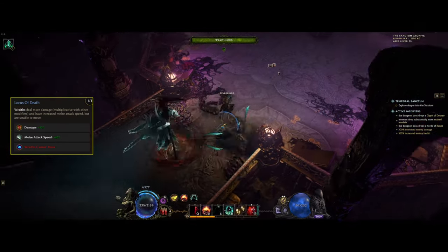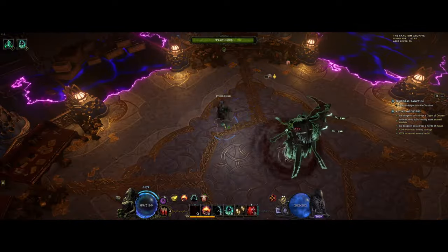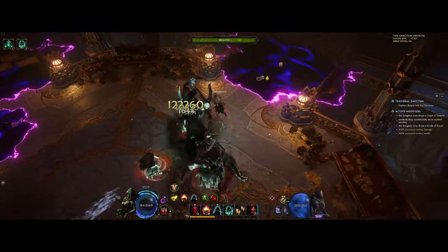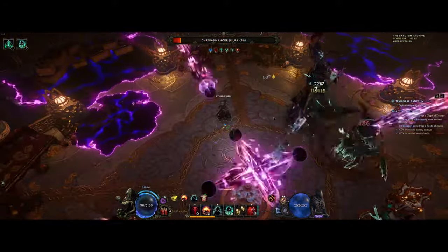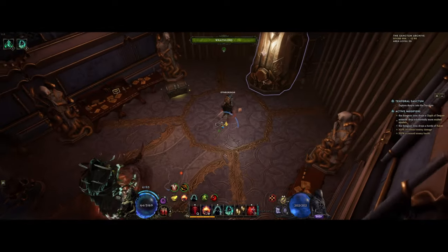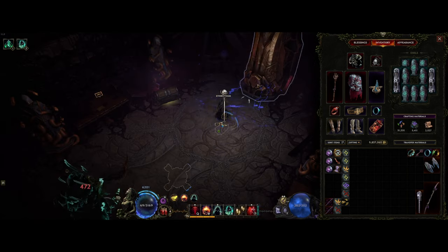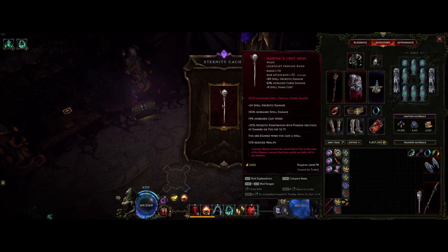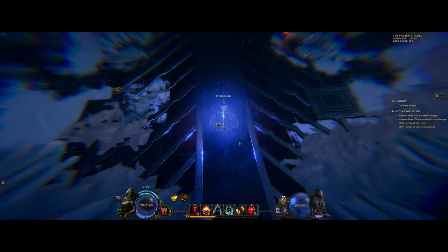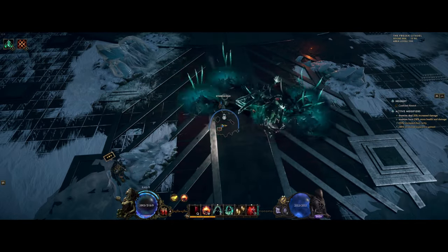There's a node in the Wraith skill tree called Logos of Death that gives a huge damage multiplier to the Wraith but makes them unable to move. We can overcome this by picking up boots with the experimental mod that makes minions teleport around you after you use a traversal skill. You'll need Tier 2 of this mod to guarantee your Wraithlord teleports with you all the time, and you can find this by defeating the Exiled Mage, who randomly spawns from time to time. If you're starting out, you can just disable this node for now and come back once you have the boots. We want to use Transplant as our travel skill, and I like to try and get close to 3 seconds cooldown for the skill to make it easier to clear monoliths. You can get cooldown recovery from your boots, belt, or acolyte idols.